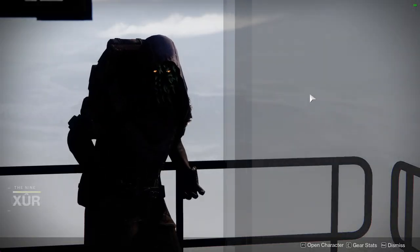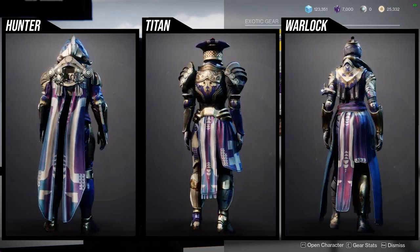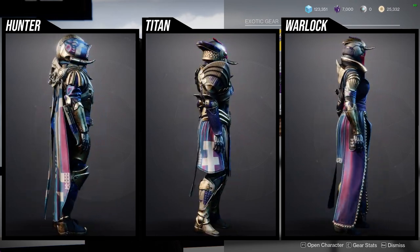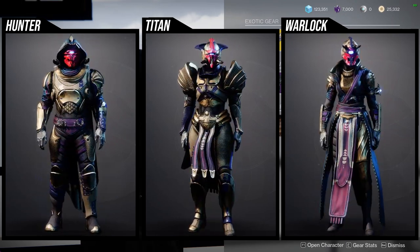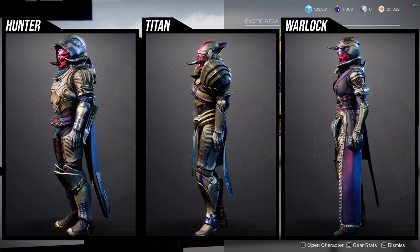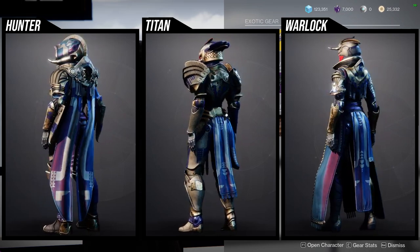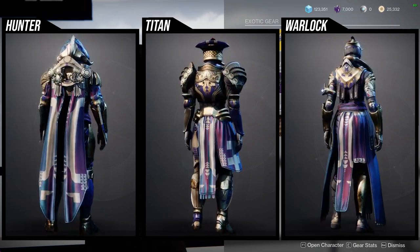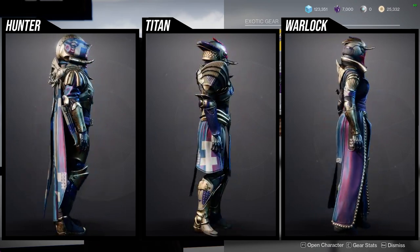As for Xur, he is in the hangar in the tower, currently selling the Season of the Risen armor set. If there's any piece I can try to sell you on, it would have to be the Titan's Mark — I think it looks amazing and is definitely my favorite piece from the whole set. That being said, I do think the helmets are worth a pickup just because you can definitely do some really cool Oni-themed sets with them, more so for Hunters and Warlocks, less so for Titans. I think the Titans don't really give off the Oni vibe, but I would still see an Oni look if I saw it.